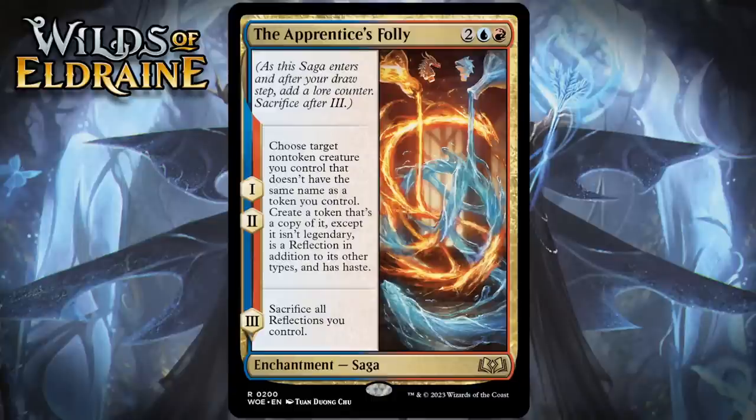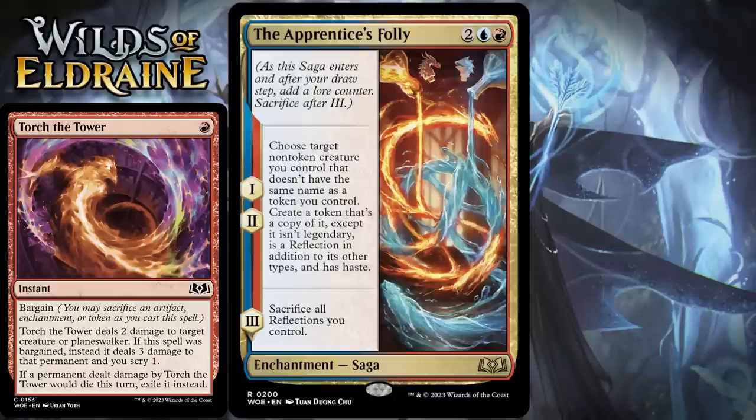The other downside is chapter three gets rid of all of your reflections, so this doesn't really add permanently to the board most of the time. You'll get a couple tokens — one for two turns, one for one turn — and then they're all gone. The good news though is that there's a mechanic in this format called bargain. It allows you to sacrifice an enchantment, token, or artifact to get a bonus effect. So if you can sacrifice this after you get chapter two, you do keep those tokens forever, and that's not going to be completely far-fetched. There are lots of cards in both red and blue that have bargains, and if you can set that up, this is going to feel really good, especially if you had decent creatures in play to make copies of.